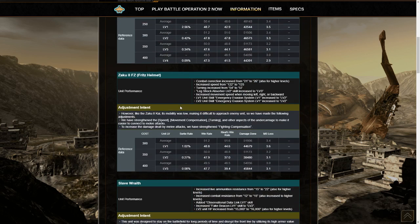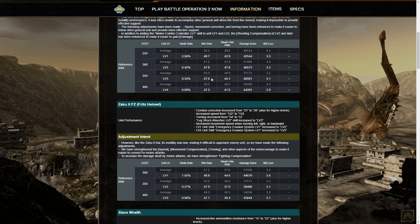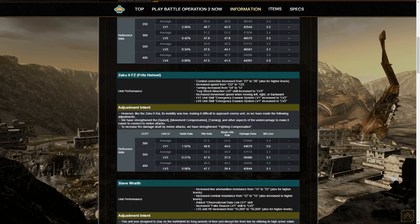Now for the Zaku 2 FZ, which is just the same suit with a different head, but it's a different suit here. Melee correction increased by 5, also applying to higher levels — that's nice. Increased speed, same as the Zaku 2 Kai. Increased turning speed from 54 to 57. Also got the Shock Absorber increase, also got the Directional Movement increase, and here's where things get interesting. Level 1 and level 2 had their Emergency Evasion system upgraded to level 2. The level 3 and up always had this, but I believe this now makes the level 1 Zaku 2 FZ the lowest cost suit with the Emergency Evasion 2 skill. That's not something to underestimate.